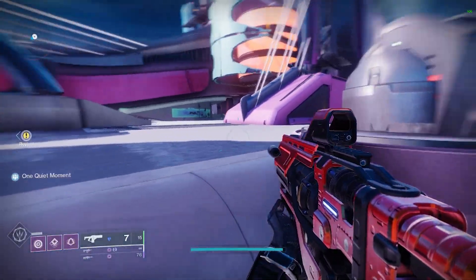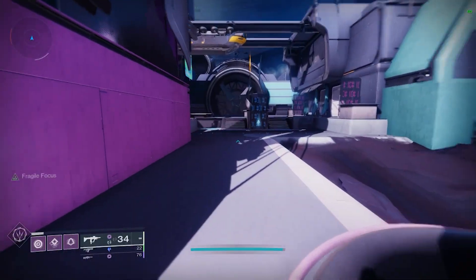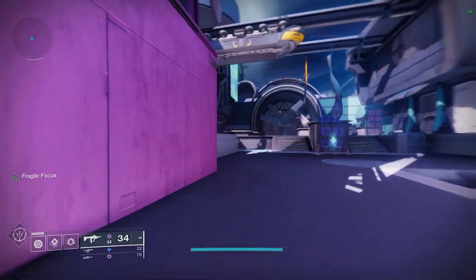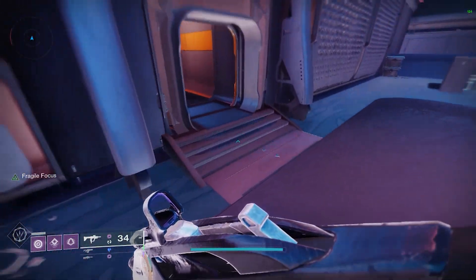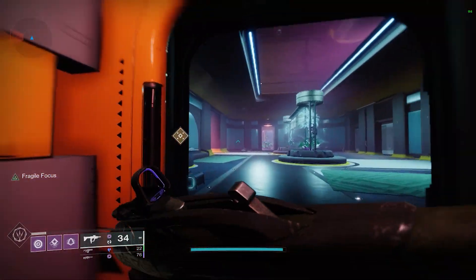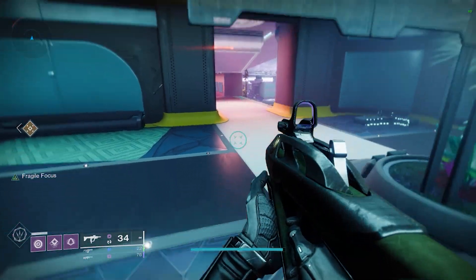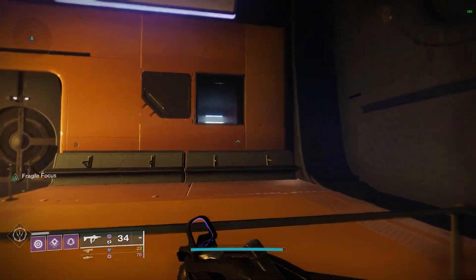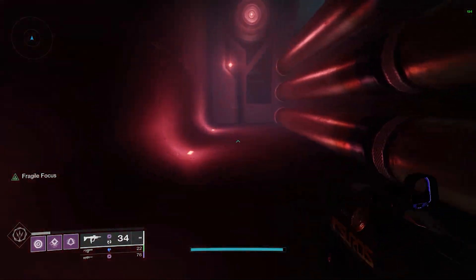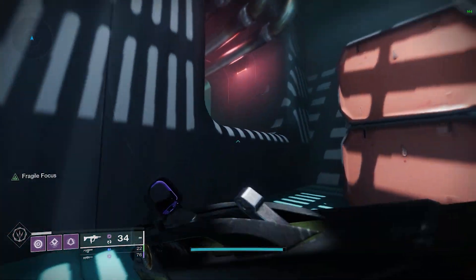Head to Neomuna and fast travel to the Liming Harbor, then come all the way over to this air vent. Make sure you follow exactly where I go for the best results, or else you won't get the Legendary Master Lost Sector for April 4th or 5th — I believe it's the 5th today. Come right up here and into the air vent. This Lost Sector has to be one of my least favorite ones, but it's still okay — not horrible, but it definitely could be a lot better. What do you guys think? Comment down below.